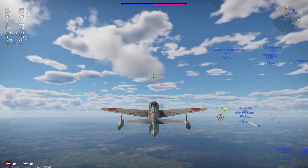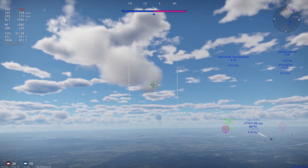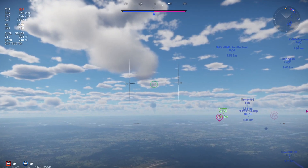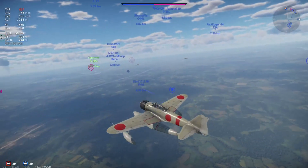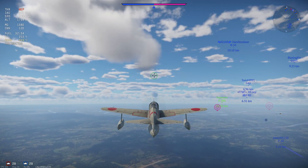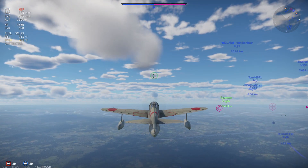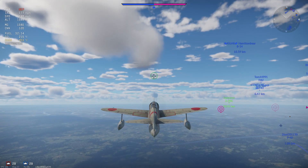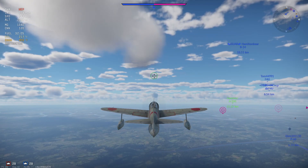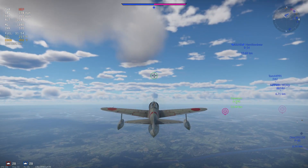I'm averaging out the climb to about 10 degrees to get some more speed. The Zeros in particular don't overheat very quickly, especially with the radiator upgrade, so you can keep WEP on for quite a while without worrying about the engine entering the danger zone. My target altitude is going to be around 2,500 to 3,000 meters. I generally use meters for altitude, kilometers for distance, and miles per hour for speed — you can change that to whatever you prefer in the game.